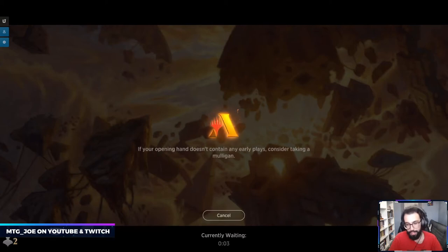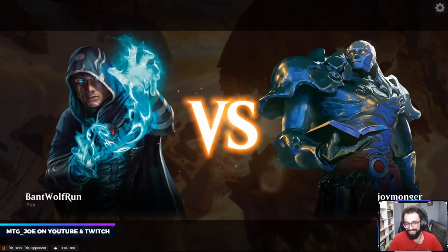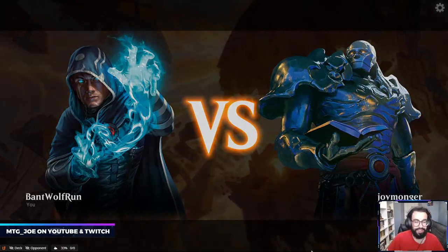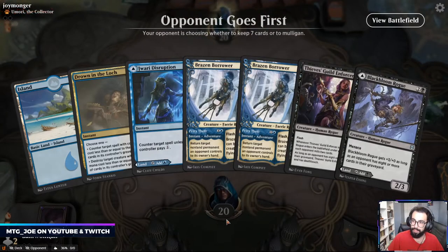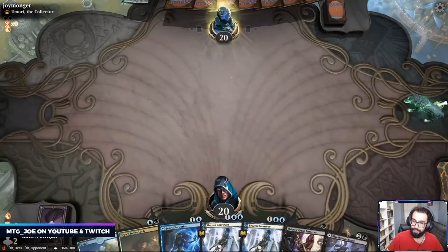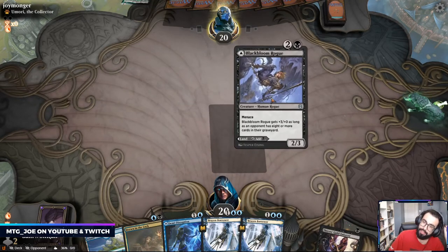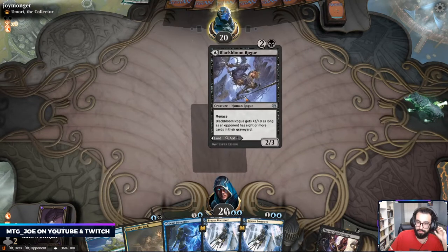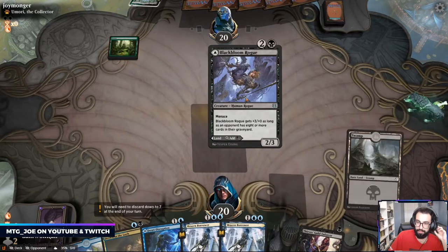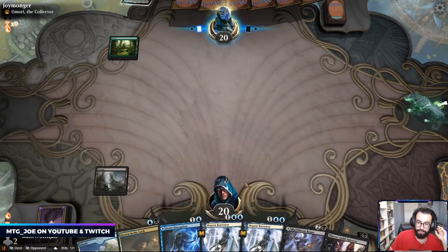Budget Rogues part two — let's try this again. The first one never counts, right? So this is actually a three-lander. It could be Kumari, it could be Winota. Getting this down on one allows us to play a bunch of other things.